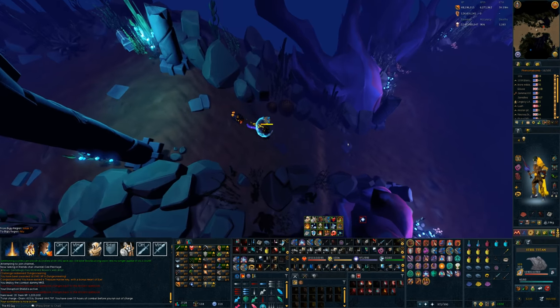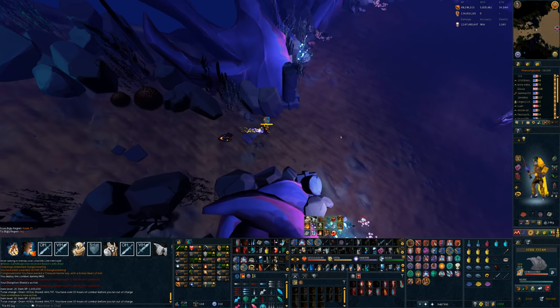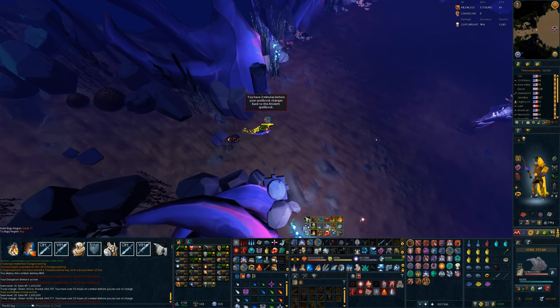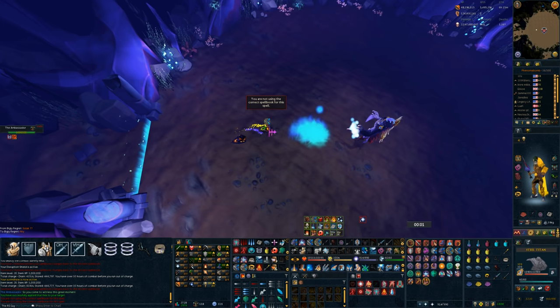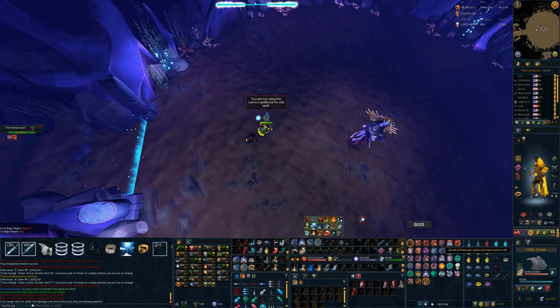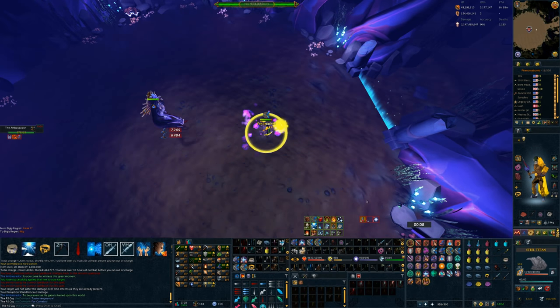When I'm using magic, I prefer to be on the ancient spellbook. I'm spellbook swapping to vulnerability, and the main reason I'm doing this is so that I've got access to disruption shield. Disruption shield allows me to block a lot of incoming damage, which in turn means my stats aren't brewed down for as long, which means I can deal more damage. You can do this no problem without disruption shield and without ancients, but in my experience it makes it easier.